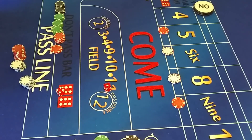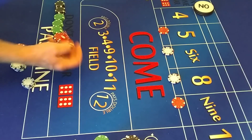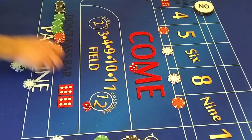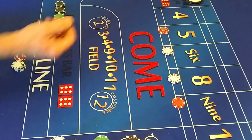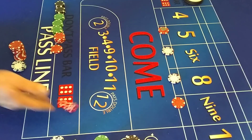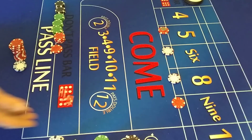Let me keep rolling. Five, pay seven. I'll do three for ten. Six, pay seven. I'll do three for ten. Four — that's a point. Eight. Two for ten. Three for ten. Eight, pay seven. Five. I'll do three for ten. Seven out.